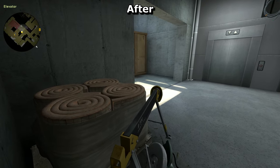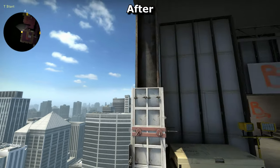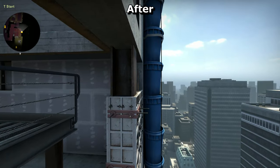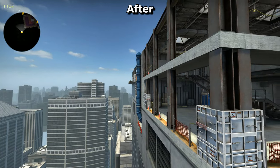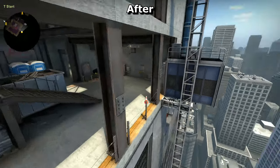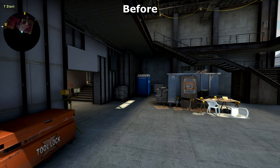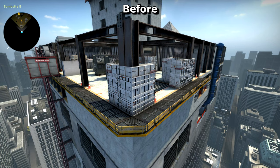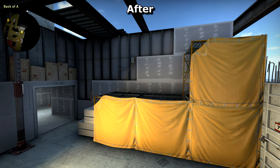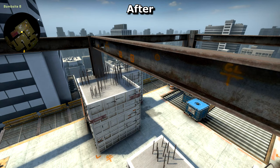You have a clear view from A side right through to CT spawn now. The jobsite table can now annoyingly trap you in the corner if you try moving past it. Vertigo must be the first map in existence where you've been able to kill people at both bombsites while stood in terrorist spawn. A while ago they added a blue bucket thing to block line of sight to B, and now another has been added, since apparently it was also happening at A. Background sounds have been made even quieter, and paint splodges on the wall behind the scaffolding at the back of A will help you line up grenade throws. Spray paint has also been added to the beams at B for the same reasons.